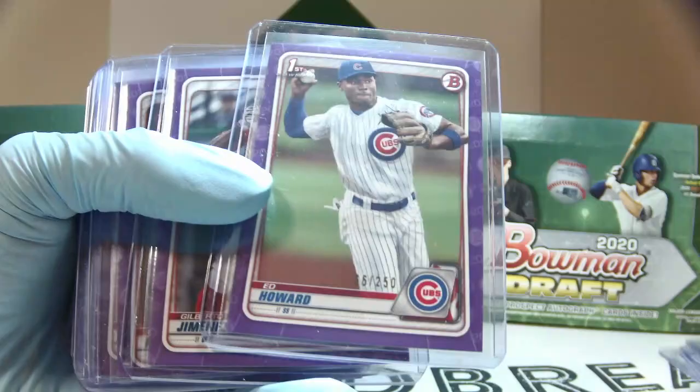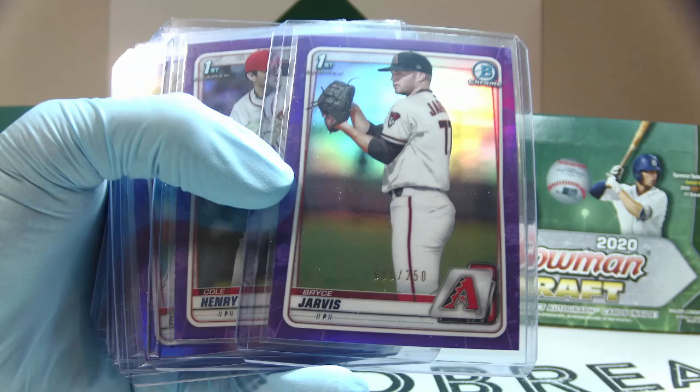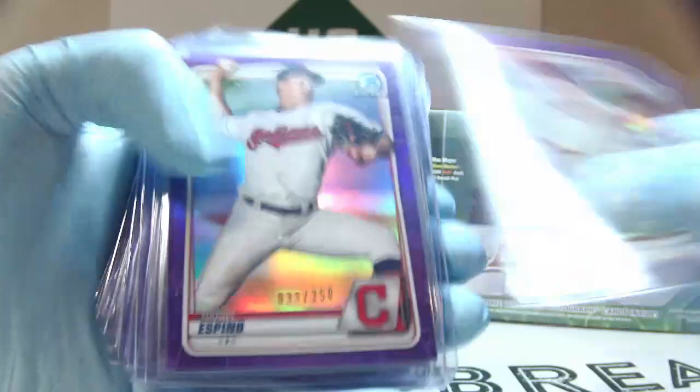So these are the sparkles — there's the Kerstad. And now we're going to do the purples. These are out of 250. I'm going to move through these pretty quickly. Ed Howard — not bad. Pete Crow-Armstrong there. Those were the purple papers. Now we have purple chromes out of 250 as well. Two of the Jones.